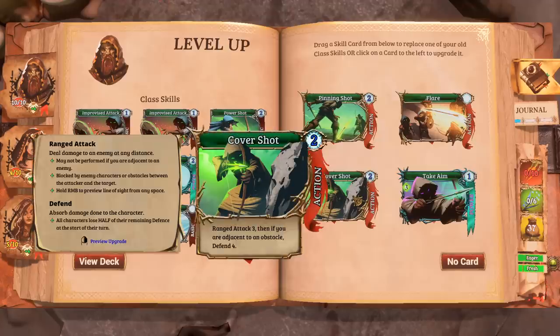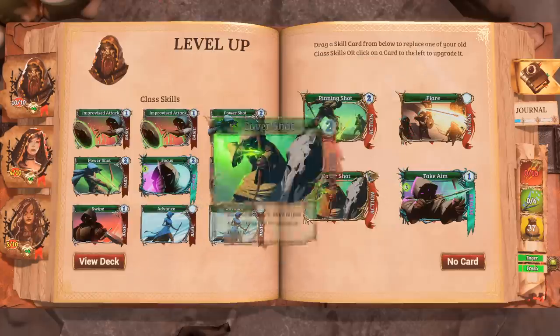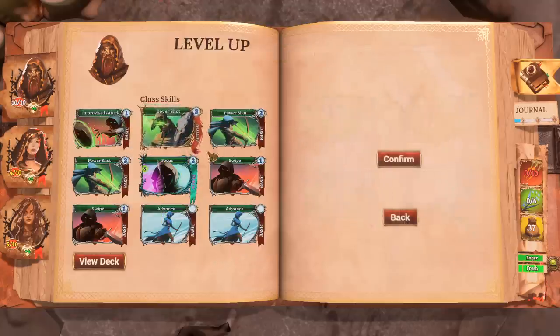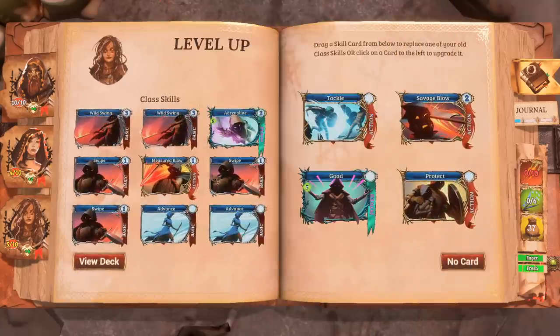We've also got Cover Shot — if we fire from cover, we get Defend 4 on top of 3 damage. We've got Pinning Shot and Flare. I like Pinning Shot and I like Cover Shot. Well, we've run out of time. This is Trials of Fire. I hope you guys liked it — my name is Splattercat. I sit through the pile to find what's worthwhile in the world of indie games every single day so that you don't have to. Check it out down below in the description, leave a like on the video if you enjoyed it, and I will see you all tomorrow with something hot and fresh off the indie skillet.